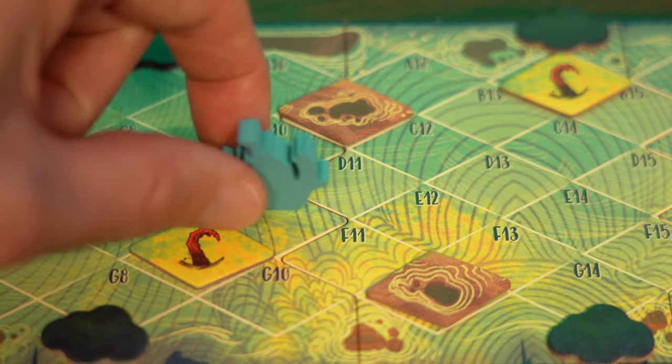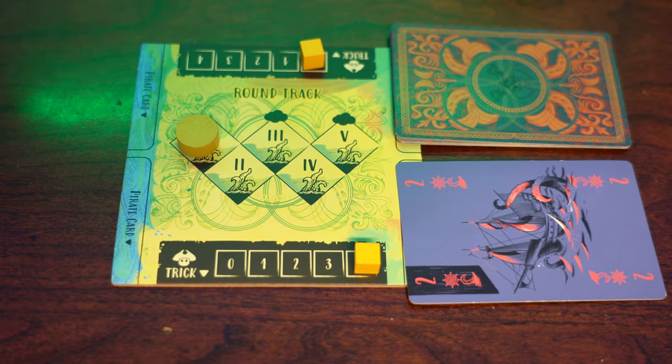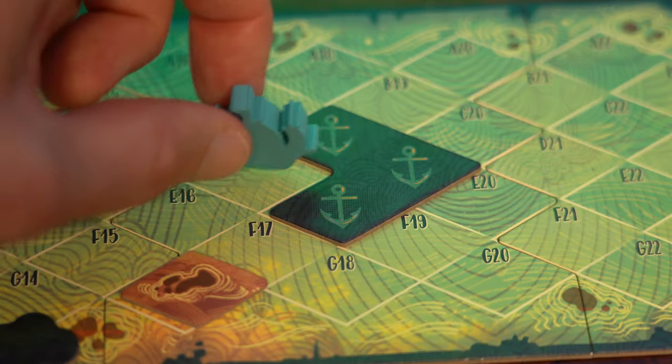Some of the actions are to move their ship in several possible directions or to take on damage. The round ends when one player wins their fourth trick. Players continue playing until they reach the end of the board and win, or round five ends and they lose, or they take too much damage from the kraken and lose.